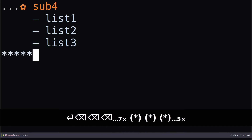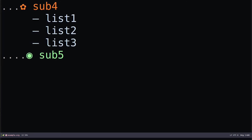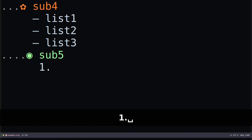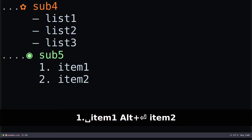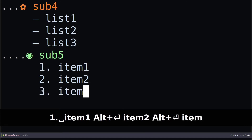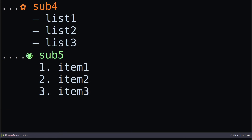If you need an ordered list, I'm going to create a sub-heading 5 — this will look a bit messy but it's for demonstration. You specify the number 1 and specify 'item 1', Alt+Enter for 'item 2', Alt+Enter again for 'item 3'. When you do Alt+Enter, it automatically detects whichever bullet type you're using — whether unordered or ordered — and adapts accordingly.